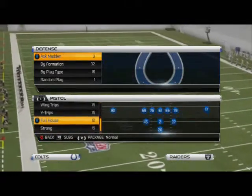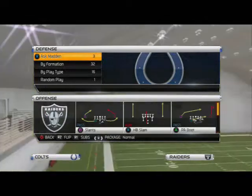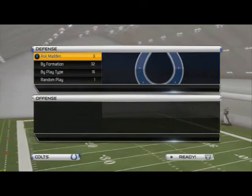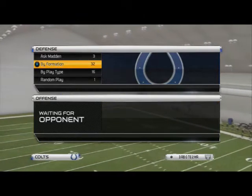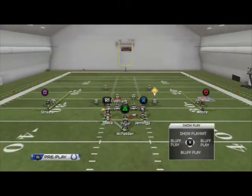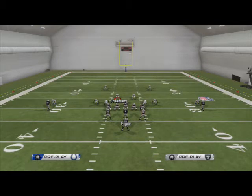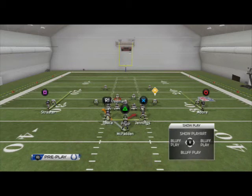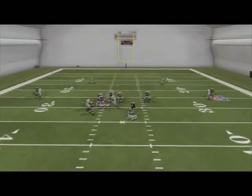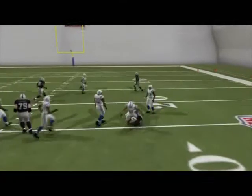We saw Colin Kaepernick run wild with this in the playoff game against the Packers last year, and the play I want to focus on today is the zone read. Zone read is something you saw Chip Kelly use to perfection at Oregon, and he's started to install more of it in the NFL. Basically what it is: we're optioning off the defensive end on the right. We can either hand the ball off to the back or keep it based on what that defensive end does, so it's all reactionary.